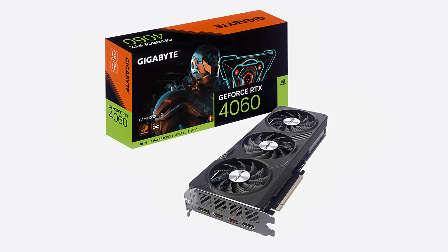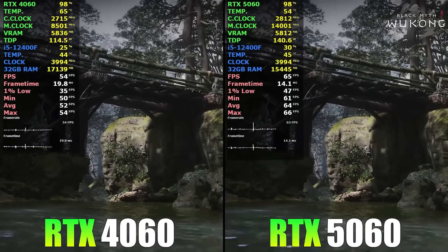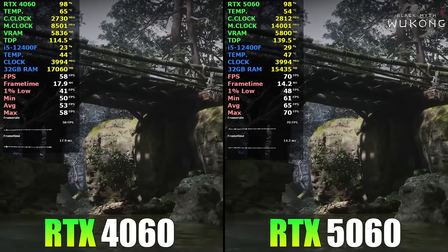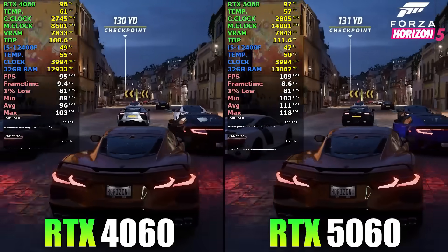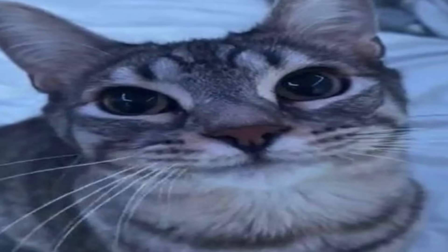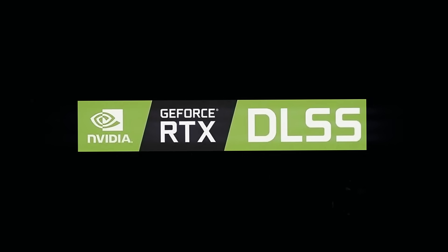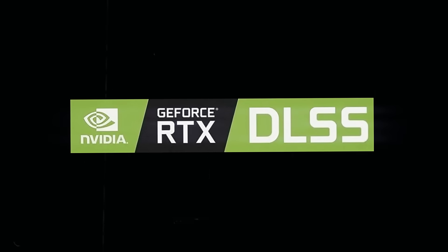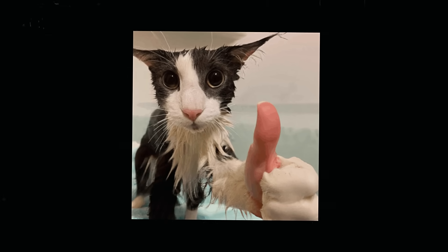I also decided to put the RTX 4060 and 5060 here. They also have 8GB of VRAM, and the reason is quite simple — these GPUs are new and very energy efficient. You can literally buy them brand new in stores, which is a huge advantage, even if they might be slightly weaker than the GPUs I mentioned earlier. They support all the latest Nvidia technologies like DLSS and ray tracing, which definitely puts them a bit higher within the same category. They work really well for 1080p gaming and even for 2K gaming, which is really impressive.